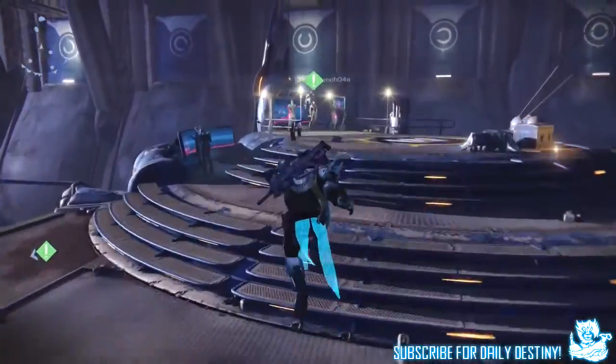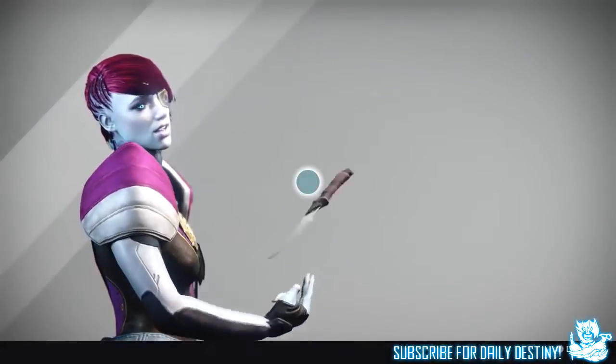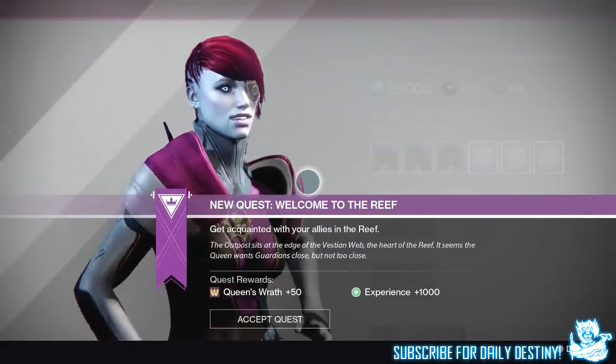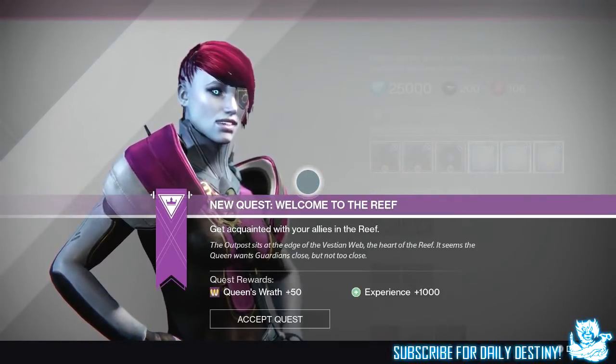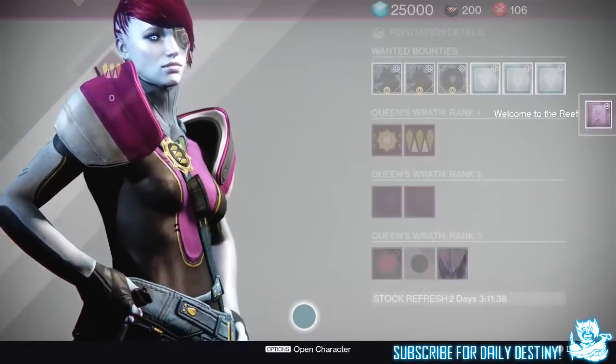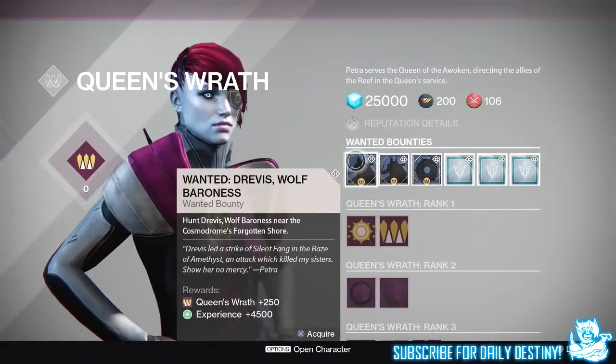What's going on guys? It's your boy DPJ here today with another Destiny video. In today's video, we're going to go through what the Queen's Wrath Vendor on the Reef has to offer — she actually has more stuff to offer than the one we see in the Tower. This Queen's Wrath Vendor on the Reef comes out later today with the House of Wolves.